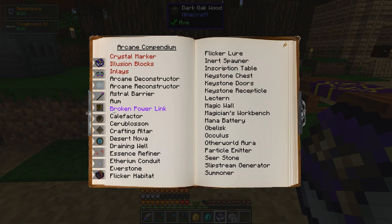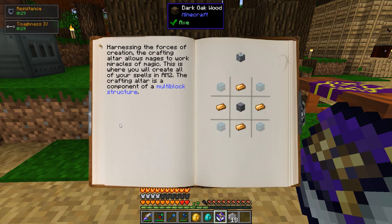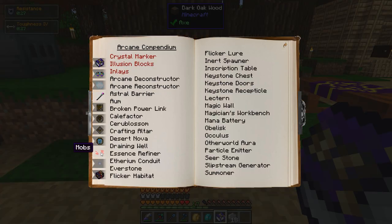I found 'crafting altar' in the blocks section — it says the crafting altar is a component of a multi-block structure. What's the multi-block? It doesn't say. There's no next page. Dear god. Where does it tell me how to make this thing? Structure — okay. Why wasn't that just in blocks?